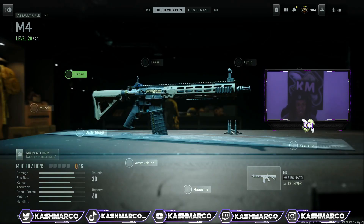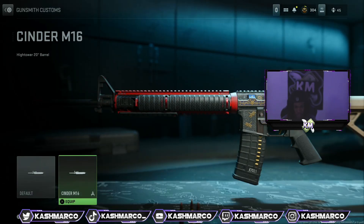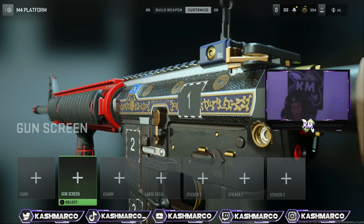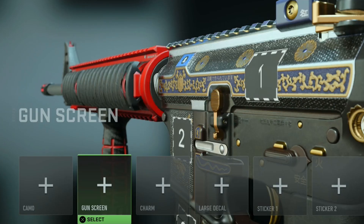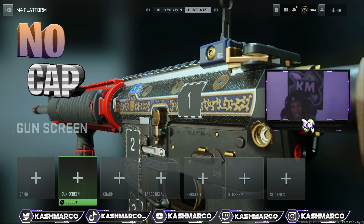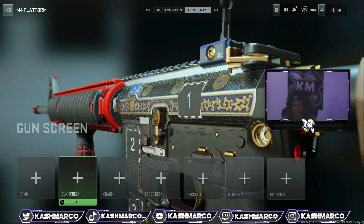This is an unreleased blueprint that's supposed to be coming out next season — it's not out yet, so you can use it early by doing this glitch. You can also do this glitch with plenty of weapons. When you do your attachments, you can customize it all how you want. This blueprint is most likely something people are going to have to pay for in the store or a battle pass.